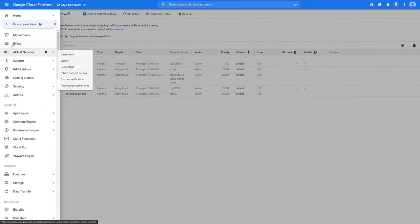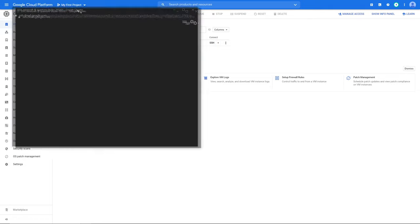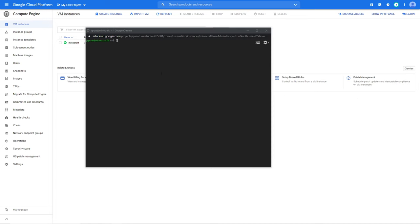Once that firewall rule is created, head back to Compute Engine and connect to it via SSH. This is where we actually start with our commands. When you first get in, the first thing you want to do is get into sudo so you're always running root commands. I recommend going to the root directory so you can easily know where anything is.